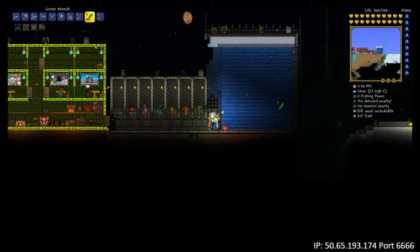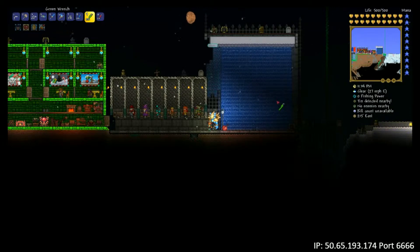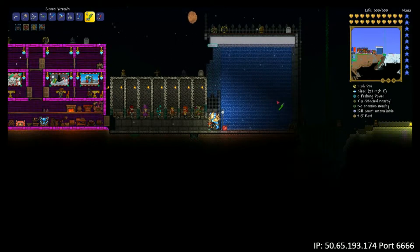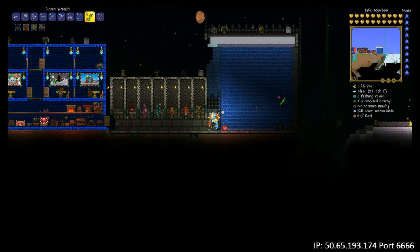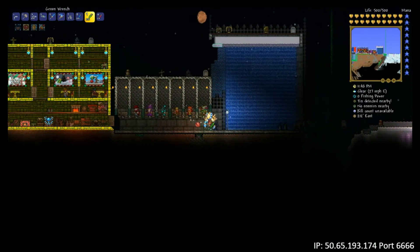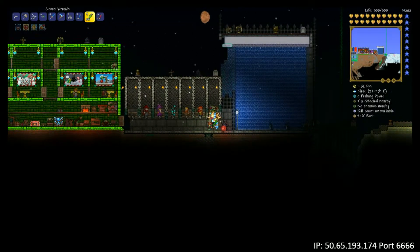Hello ladies and gentlemen and welcome back to another BJ and Co Terraria Wednesday wiring video. Today we are going to be taking a look at pressure plates, because most people probably jump in, see them, and figure out what they can be used for. We're going to show you guys how to make some easy automated doors with pressure plates in today's episode.